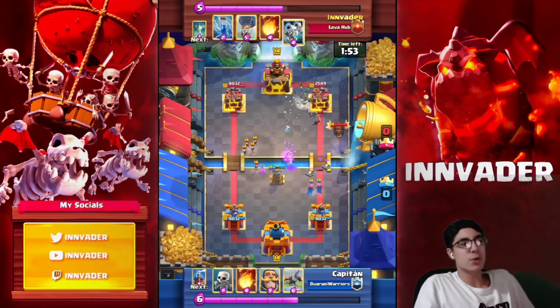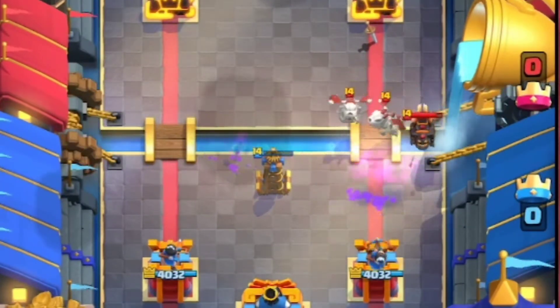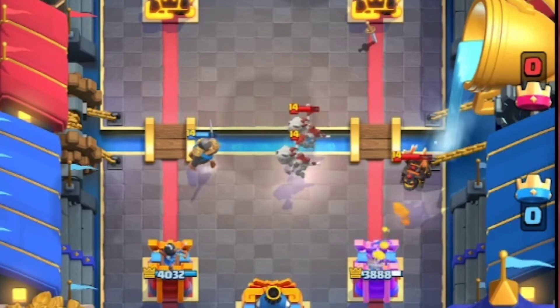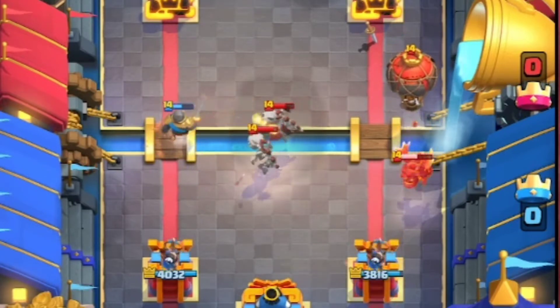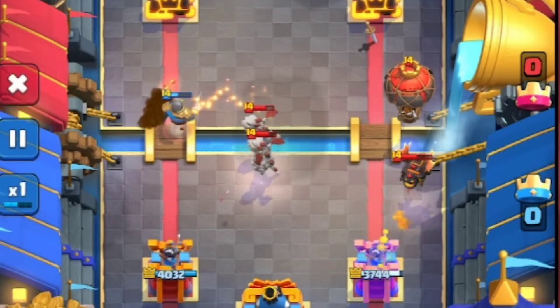Why this works is because if you go with the Expo counter using the balloon, you have to force an answer out from your opponent. If you take his Expo with the balloon and he doesn't do anything, the balloon is going to get two or three hits on the tower — you can't just ignore the balloon. He's going to play an air card, which is Archers, Tesla, or Fireball, to counter that balloon so it doesn't get damage on their tower.